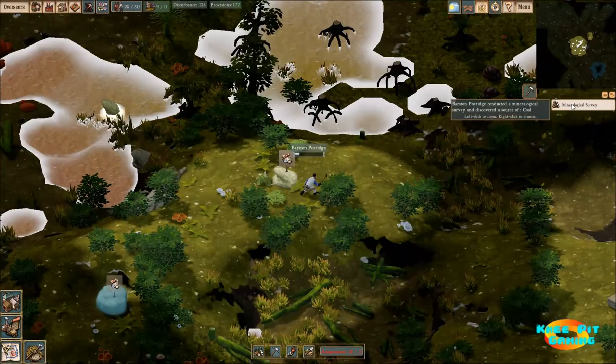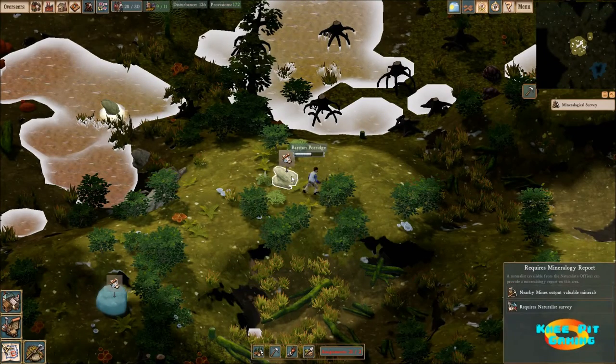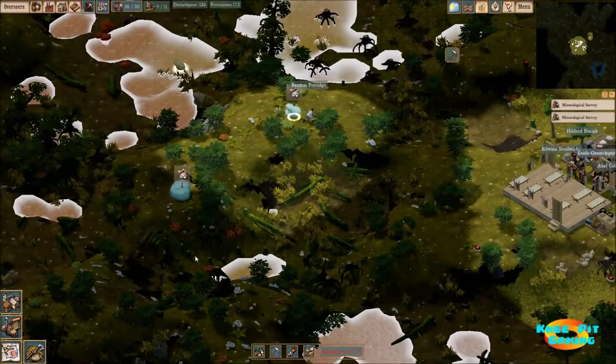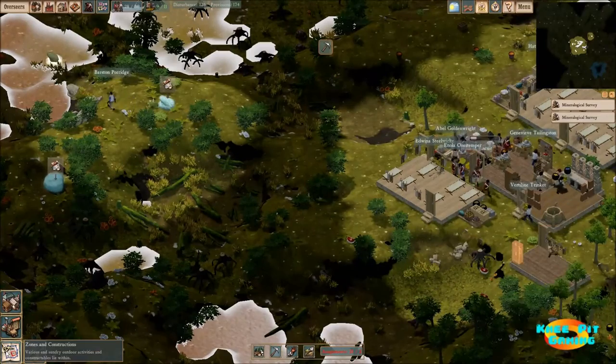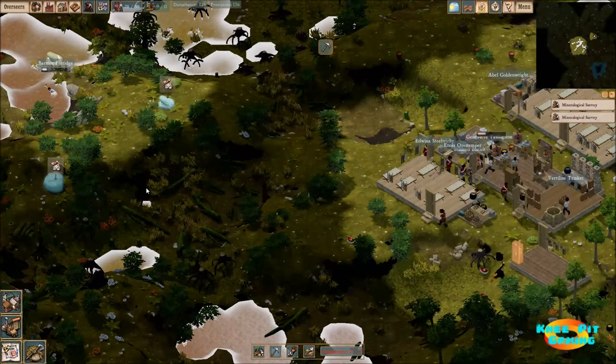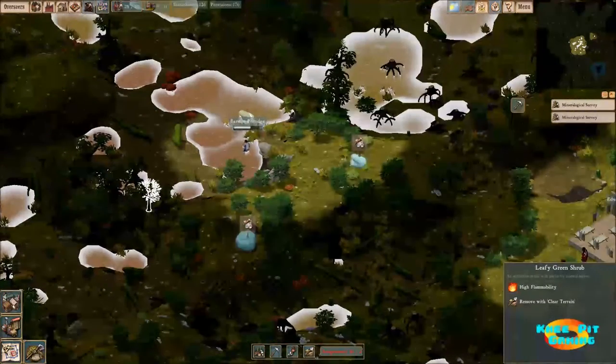Mineralogical survey — it looks like he has found another source of coal. Oh, that would be unfortunate because I was kind of hoping to get better than that. But that may be what we get. So we're going to have coal there. That's not what I was hoping for, but let's see what else we have in the area.